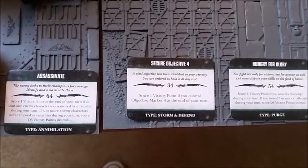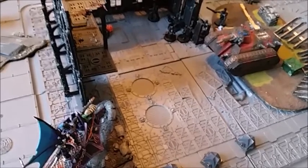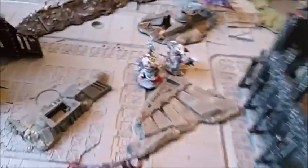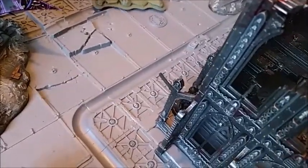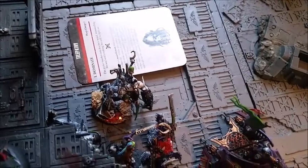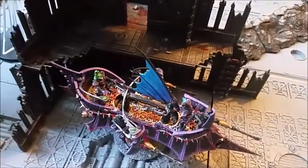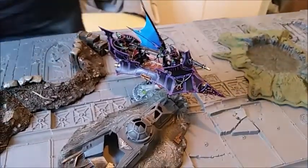Dark Eldar turn 3. I've got Assassinate, Secure Objective 4, and Hungry for Glory. Rolling reserves on a 4+, this Raider came in but scattered backwards. The Grotesques moved forward looking to charge around the corner. The Incubi and the Lamian moved in but didn't get a great move. The Grotesquerie failed their 3-inch leadership test and are stuck. The Ravager is securing Objective 4 and will stay there. The Scourge didn't arrive — they and the Razorwing will come on automatically on turn 4.